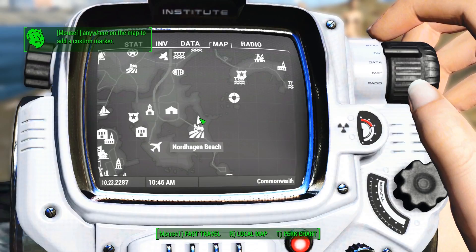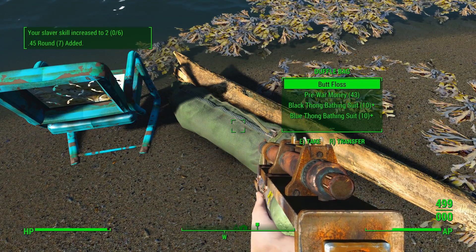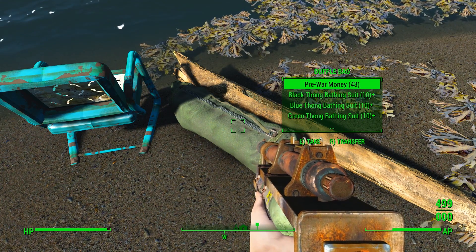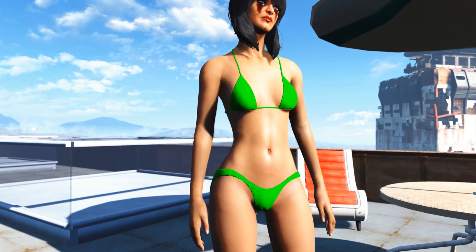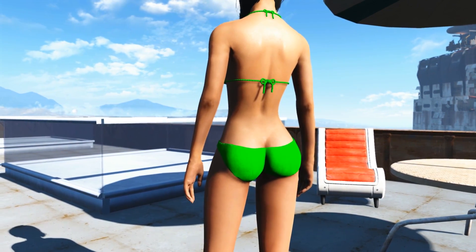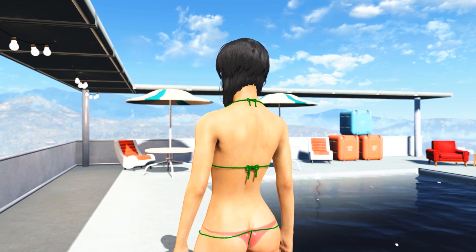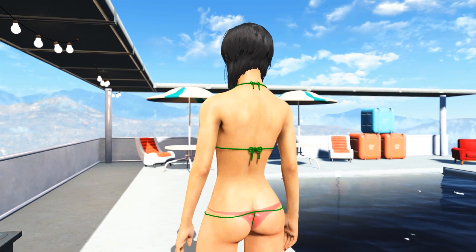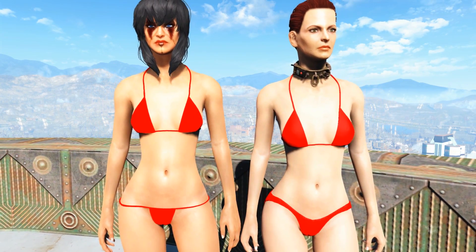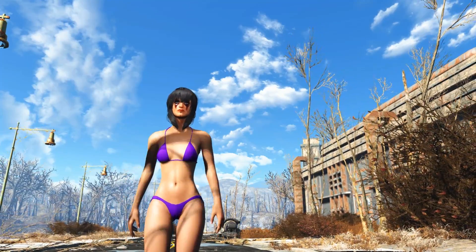The second bikini can be found at Nordhagen Beach, and again there will be a bunch of hostile bikini girls that have to be killed. Nearby there's gonna be another duffel bag — and yep, this right here is the butt floss, that's exactly what I would say to describe this bikini. The first bikini is a standard two-piece — quite conservative compared to the others. The second bikini is also a two-piece, however the bikini bottom is a thong. There are six colors for each bikini and after they've been found at their respective locations, they can be crafted at the chemistry station.